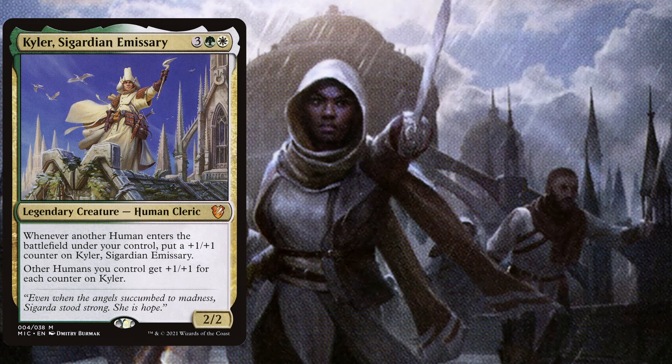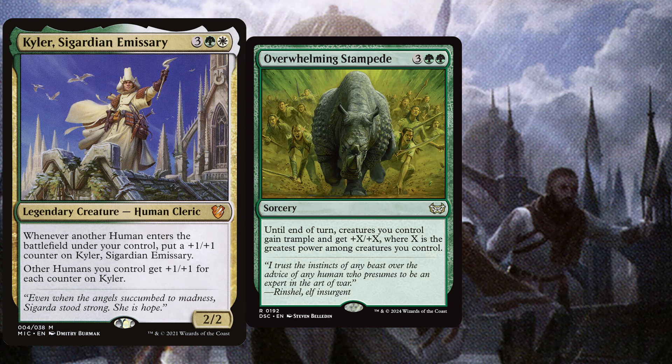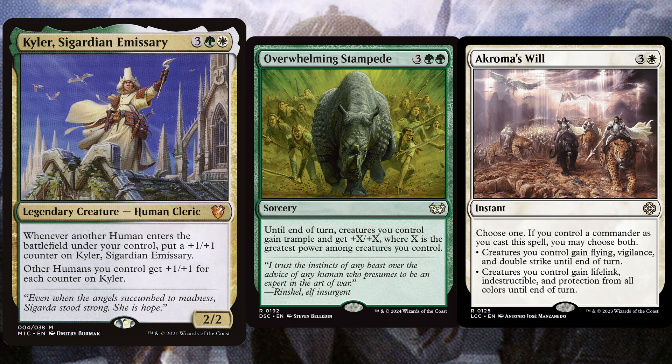Once we have established our board of powerful humans and a powerful Kyla, we will go for one of our final overrun effects. For example, Overwhelming Stampede, a 5 mana sorcery — until end of turn, creatures you control get Trample and get +X/+X where X is the greatest power among creatures you control. Another really powerful overrun effect is Chroma's Will, a 4 mana instant — choose one; if you control a commander as you cast this spell you may choose both: creatures you control gain Flying, Vigilance, and Double Strike until end of turn, or creatures you control gain Lifelink, Indestructible, and protection from all colors until end of turn.